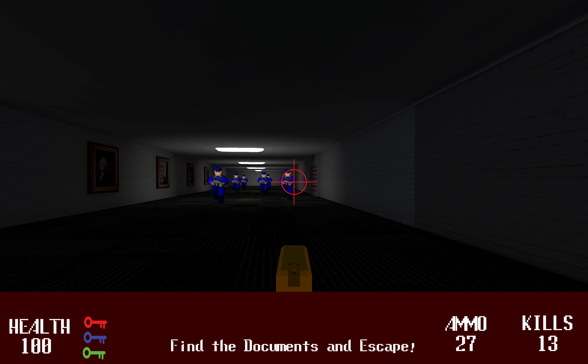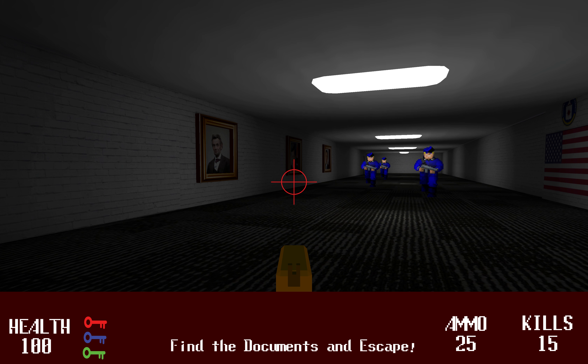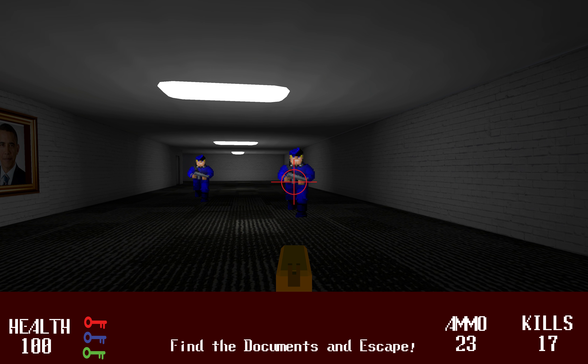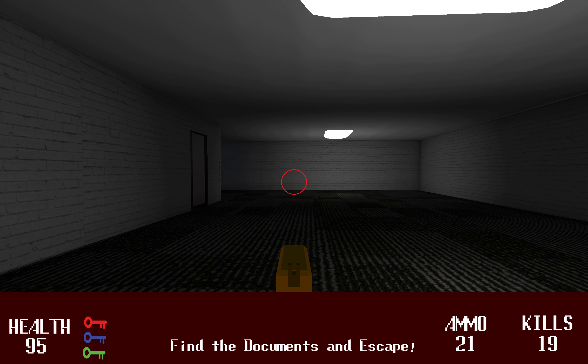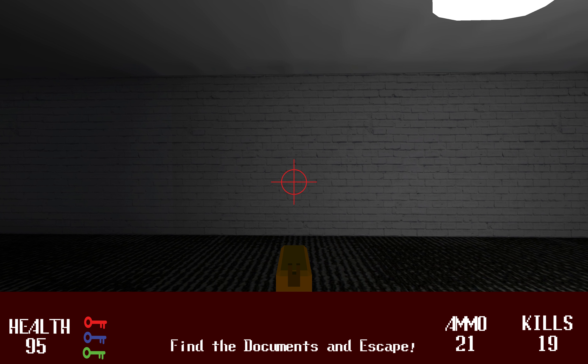We go down this hallway and take out enemies as we run down. You can see I got shot there by the enemy so I lost five health.